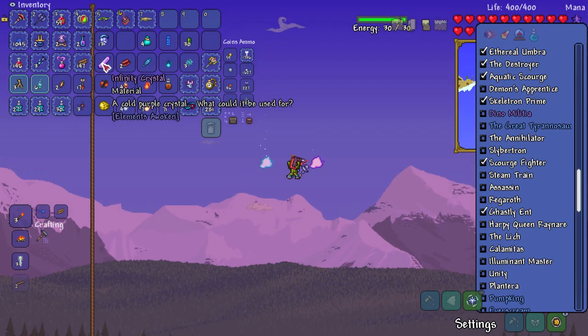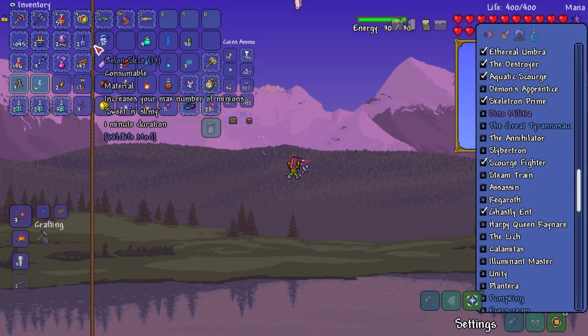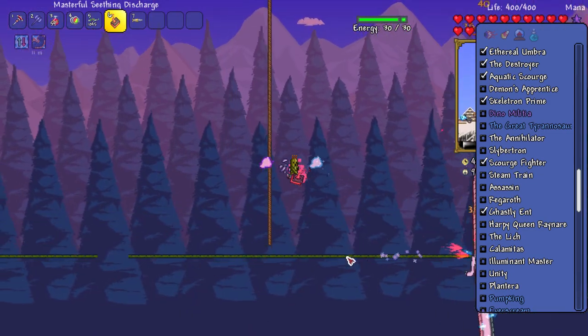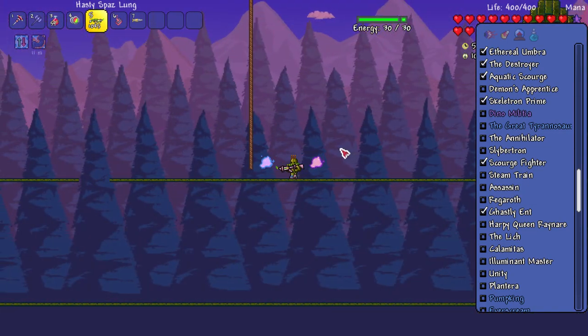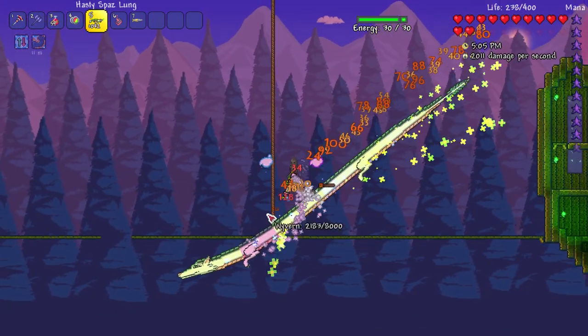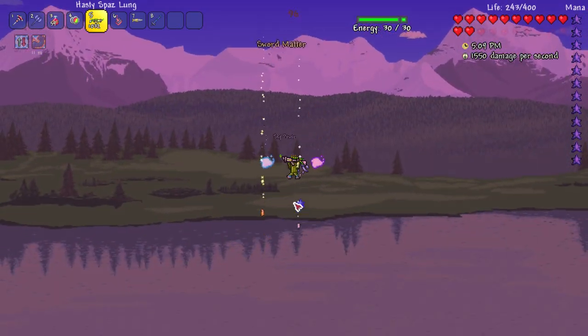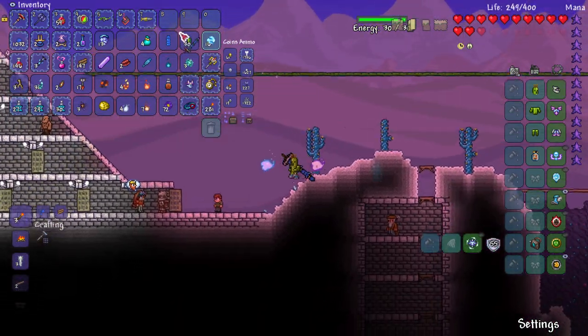We got an Infinity Crystal and a cold purple crystal — wonder what it can be used for. I like these Gallon Slices — I haven't been using them but they give you an extra summon slot. I've got the perfect thing for this — there we go, perfect! And we got a sword as well — the Sky Power. Pretty cool.